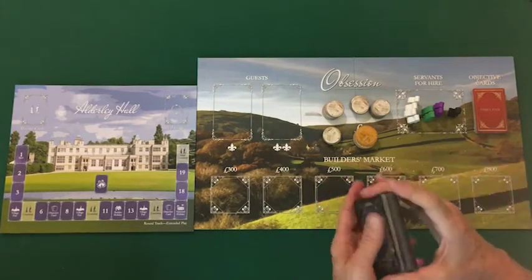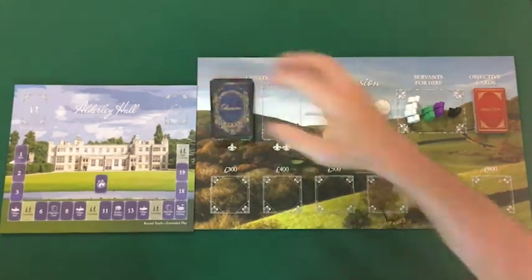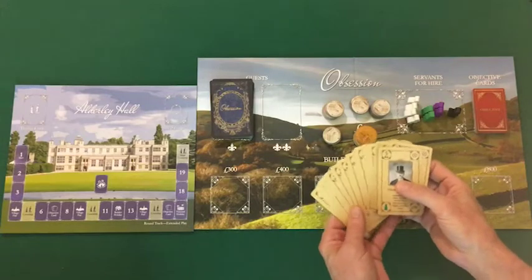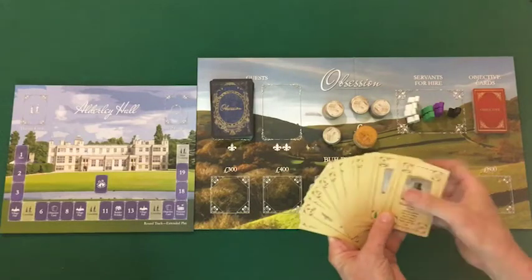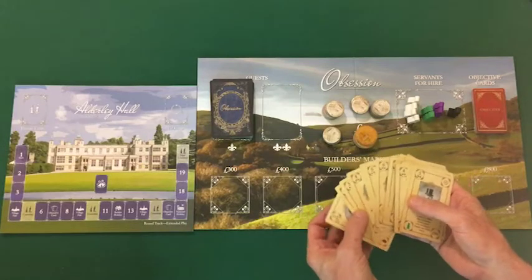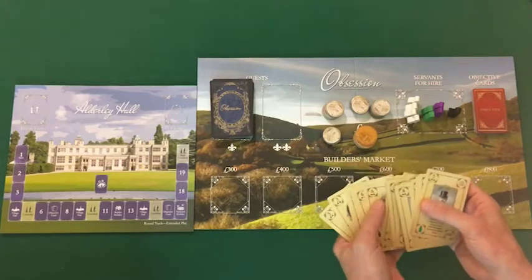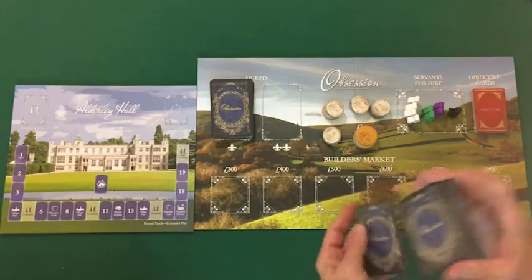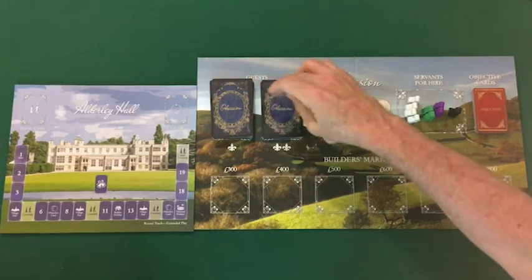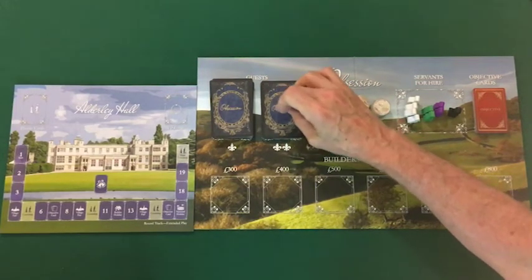Shuffle thoroughly and place the pile in that location. Then acquire the prestige guests, which are guests with two fleurs-de-lis in all the prestige rating frames and a prestige rating of 3 through 6. Shuffle those guests and place them in this location. Note there are no negative characteristics associated with the prestige guests.